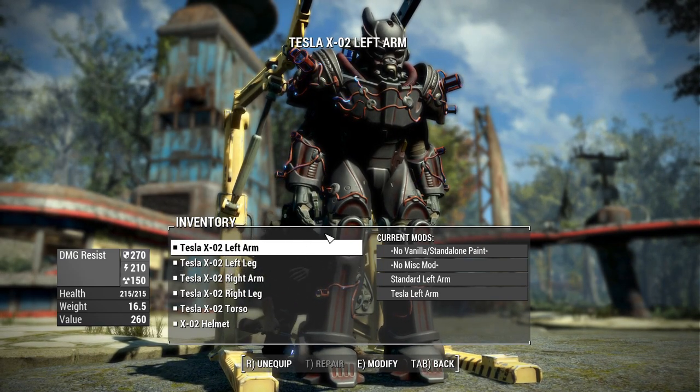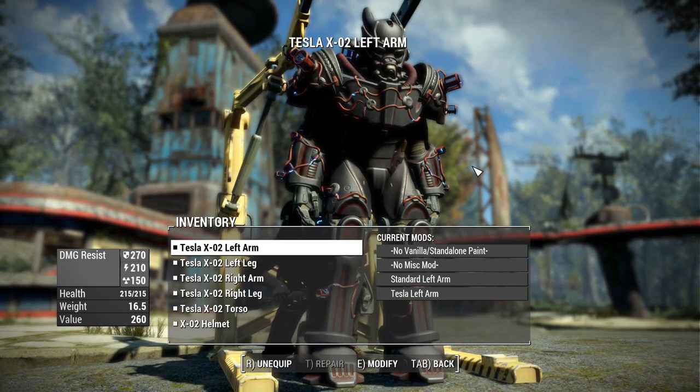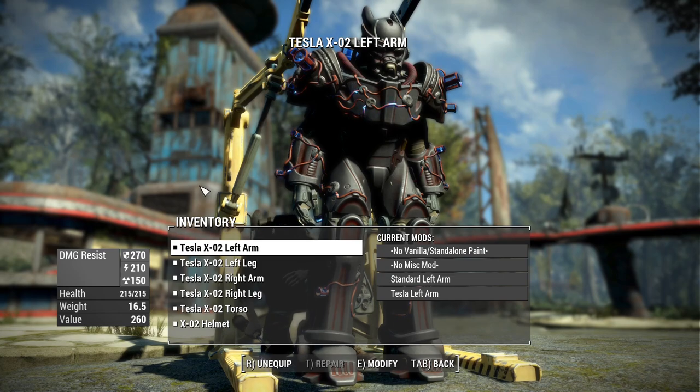As for the stats, this thing has a base resistance of the Exo 1 Mark 6 armor right out of the gate. However, there are no lining mods, so this thing comes out top of the line but there's not a whole lot you can do to the base damage resistances.